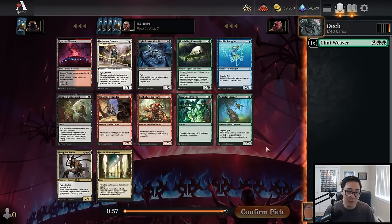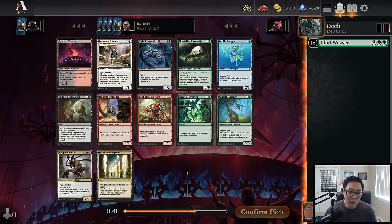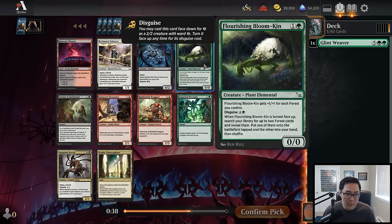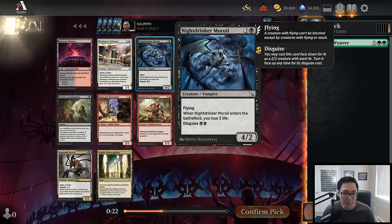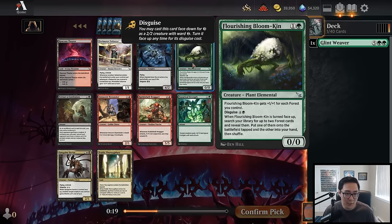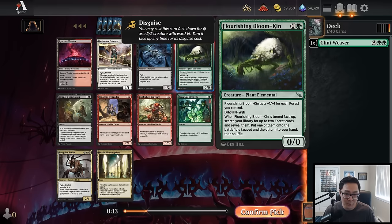If we'd taken the Novice Inspector, we could have taken the Perimeter Enforcer as a nice follow-up — a really great two-mana flying creature that's very difficult to race, very good in any aggressive white deck. But I'm happy enough taking Flourishing Bloomkin. Honestly, if there was a pack with both of these cards I'm not even sure which I'd take. Given we first-picked Glint Weaver, the Bloomkin is a perfect follow-up to ramp into it. Flourishing Bloomkin it is.